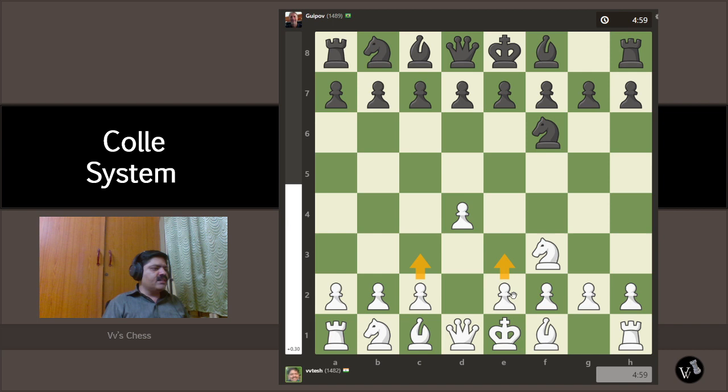We should expect e3, c3, and then the bishop goes to d3. We'd like to get our knight to Nbd2, then queen to e2, and then we're ready to castle on the long side — that's the plan if everything goes well. Black plays e6, and we stick to our Colle with e3.